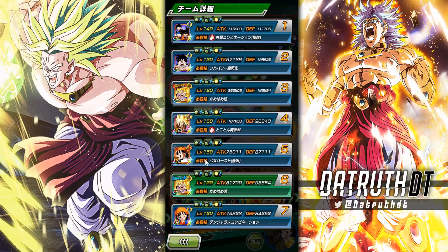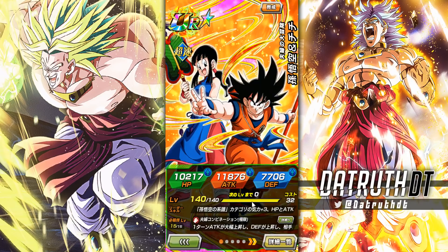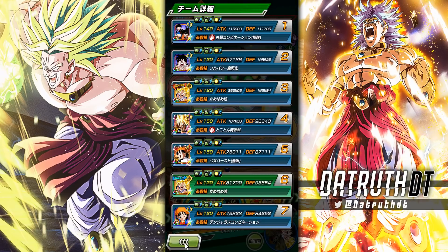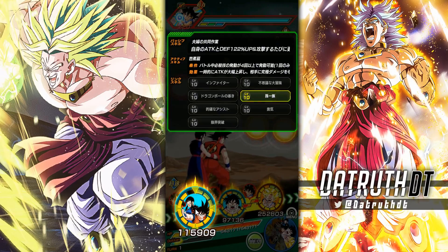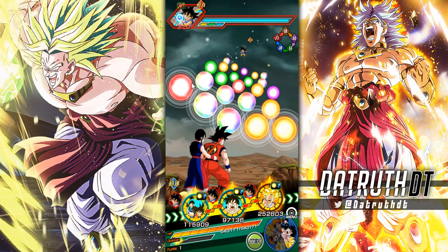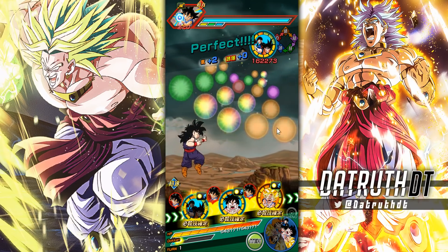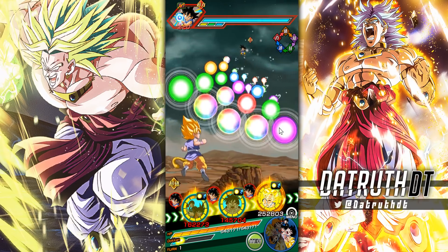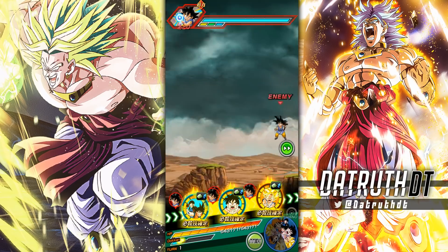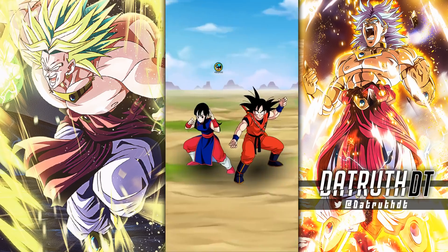So they're getting 122 attack and defense at the start of turn, 22 per attack performed, a high chance of additional super, and 22 to Goku Family and Join Forces allies. They're at 100k right here — and this is with Kid Gohan giving them massive defensive support. Links are going to be a huge issue for them.